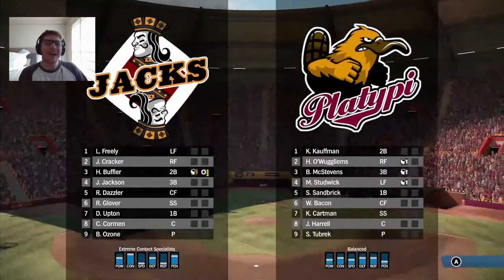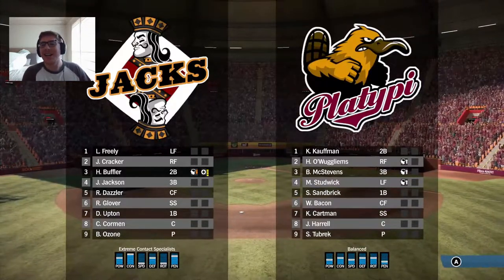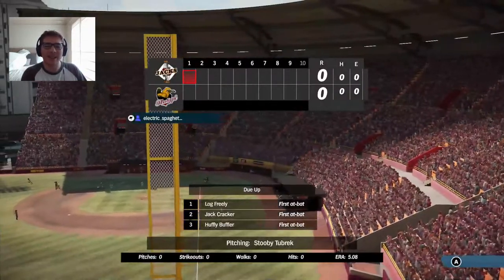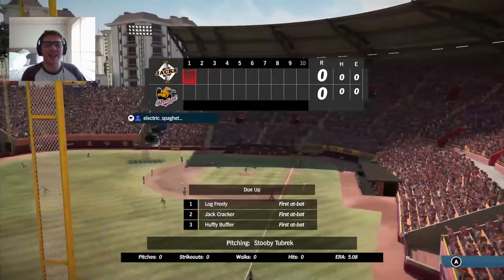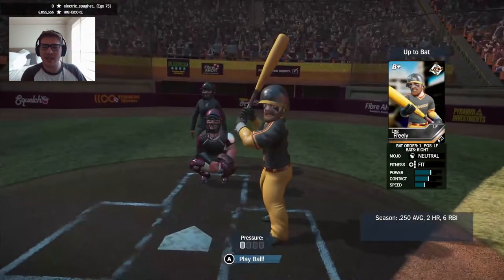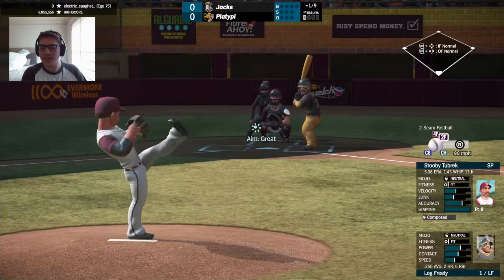Hello and welcome back to Platypie Baseball on the Classic Cookie Gaming Channel. It's Cookie, Codnapping Cutter, and welcome back. Your first place Platypie are facing off against the Jacks. They're in second place in their division. Platypie is sitting at 15-7, the Jacks at 13-9, trying to hunt down the Overdogs who have a 15-8 record. Log Frehley will face off against Stewie Tubrick, who features a four-seam fastball, a two-seam fastball, a curve, and a changeup.